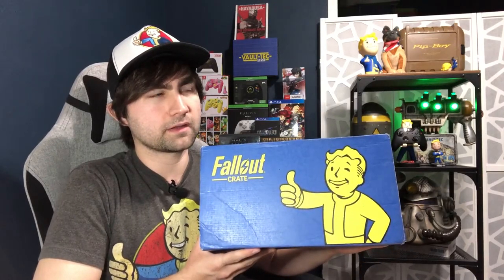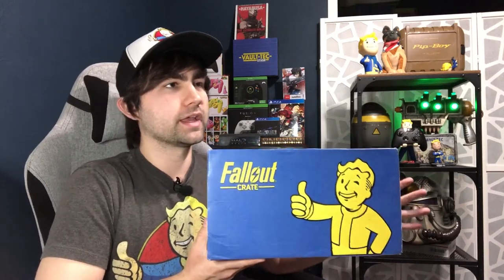We know the Fallout Crate comes with a Mirelurk figure — each Fallout Crate comes with an exclusive figurine. I'm also thinking of other water-themed things. In Far Harbor, there's Vim, the competitor to Nuka-Cola, which is another soda. They even have their own power armor you can find there.